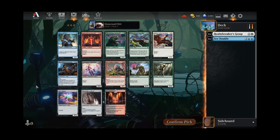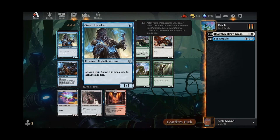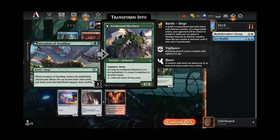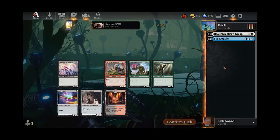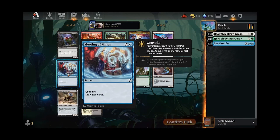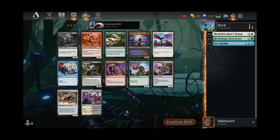Nothing good blue here. The Omenhawker can do good work if you just have a ton of ways to use the mana, but I've only really had that come together once. I think the green cards here are the best ones — probably take the Herbology Instructor. Although the Invasion's not bad either, I think the 2-drop that can flip over and remove something later is the better option. Now we can take Meeting of the Mines, Thalid, or Storm the Seed Core.